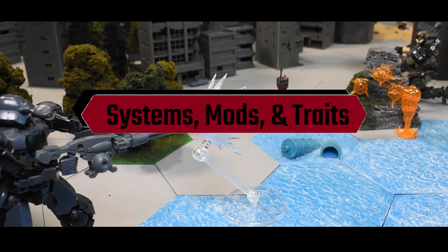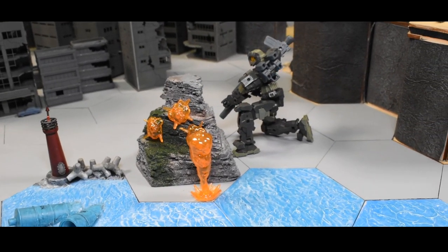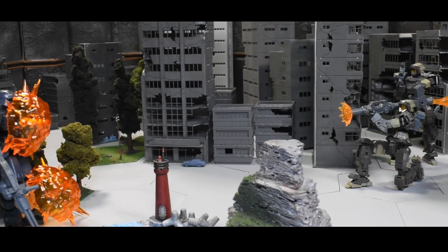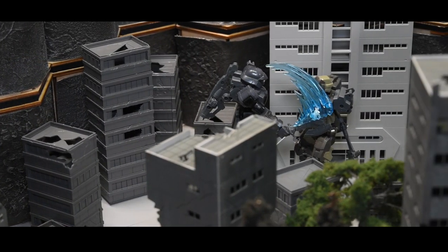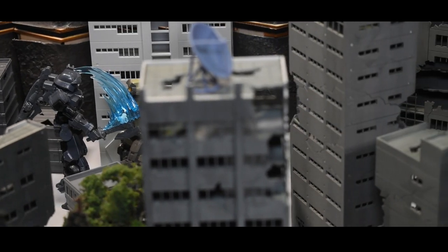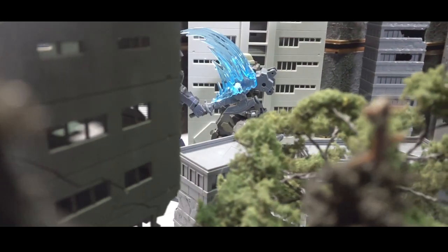Systems, Mods, and Traits — these are special abilities that are granted to the unit through various ways. Systems give abilities based on specific parts or weapons that the models physically have on them. Traits come from the pilots that control the unit and can be chosen when creating your pilot. Mods are abilities that can be chosen at will but are more utility focused. Some are better than others and because of that they all come with a cost, called the deployment cost. We will go into greater detail about all of these in a later briefing.